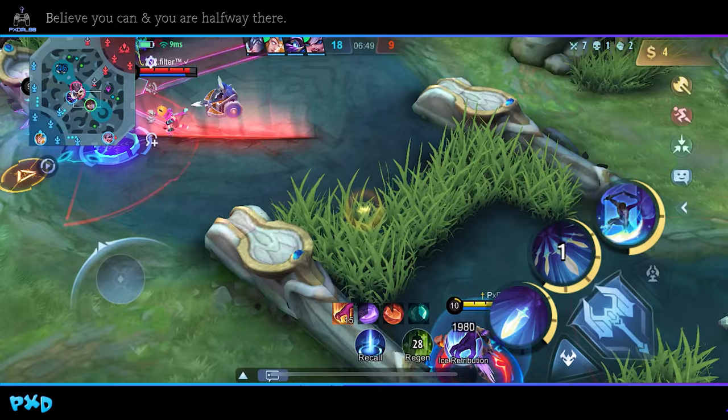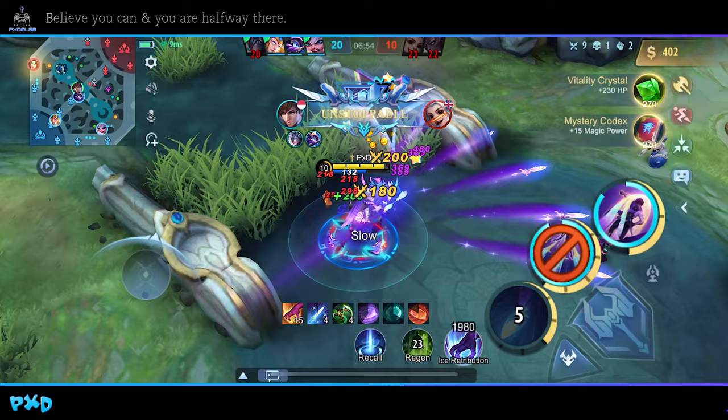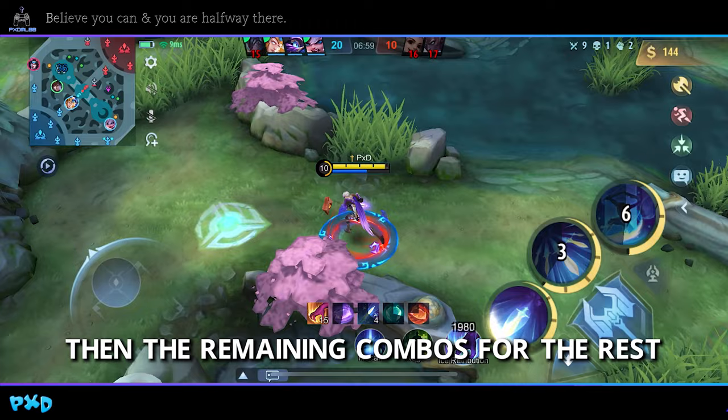Here is the same situation we had earlier in the early game, but this time it's Harith. Use 1-2-1-2 for a simple kill, then use the remaining combos for the rest.